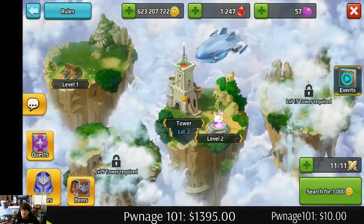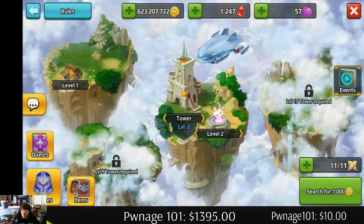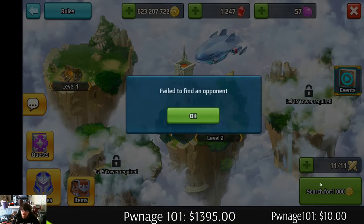You can also get more coins — so if you needed coins you go through there. I don't know what these are yet; my tower is not that upgraded yet.